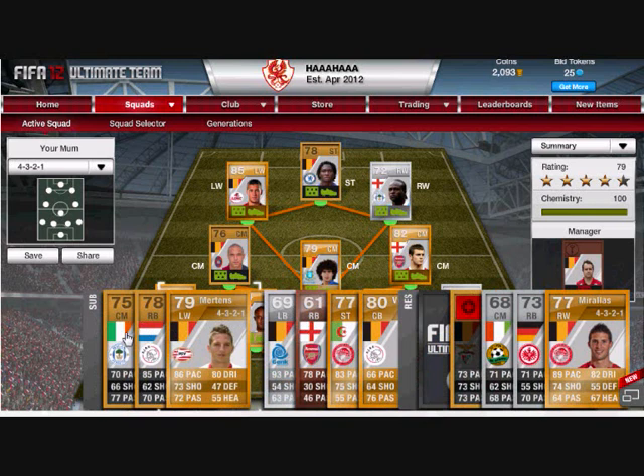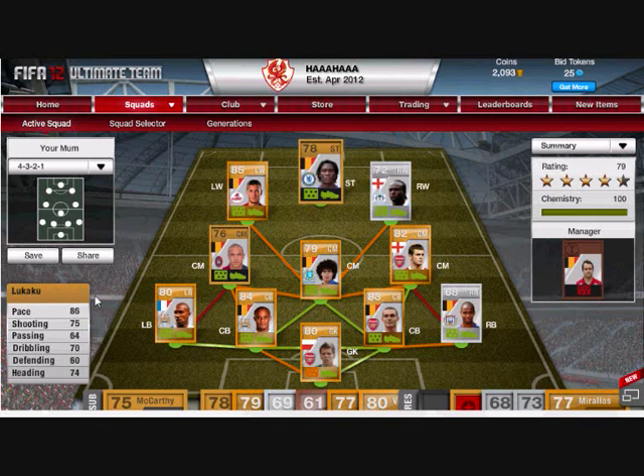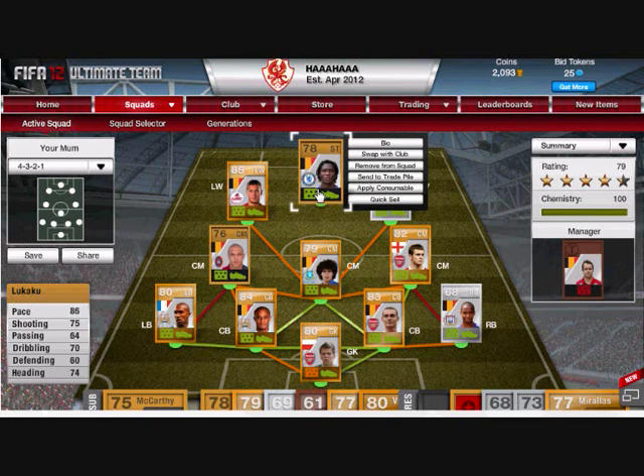Then we have Vincent Kompany — 73 pace, 72 passing, 71 dribbling, 85 defending, 77 heading. He makes him an absolute tank in defence, he's unbeatable to be honest — he's probably the last line of defence half the time.